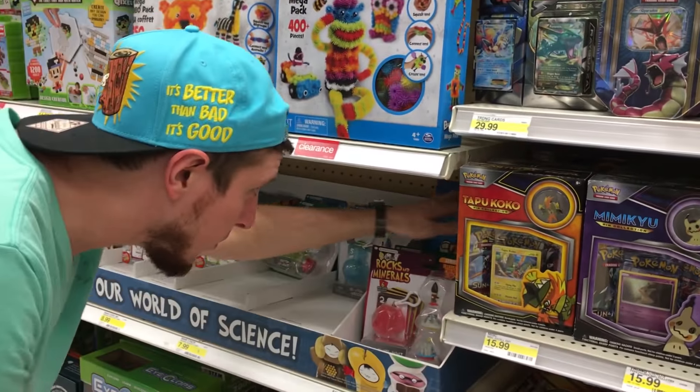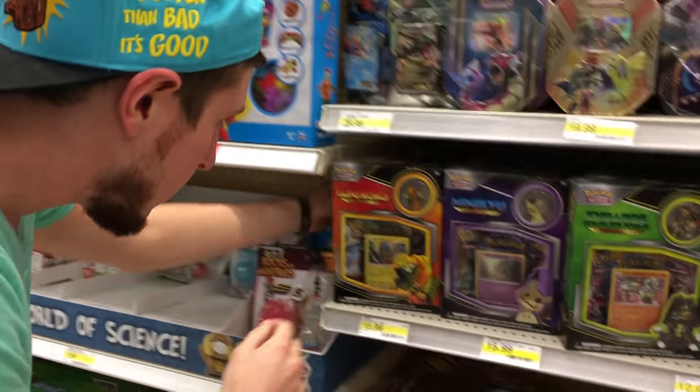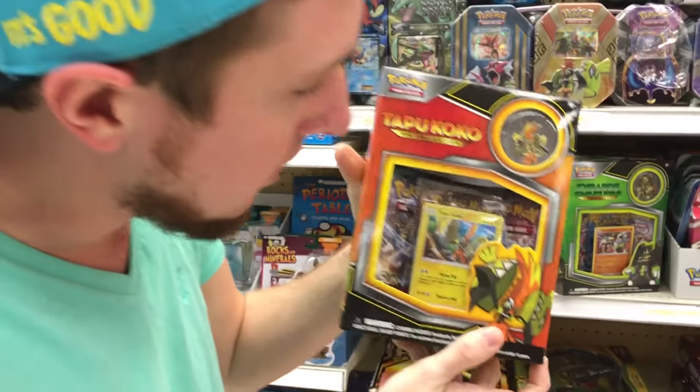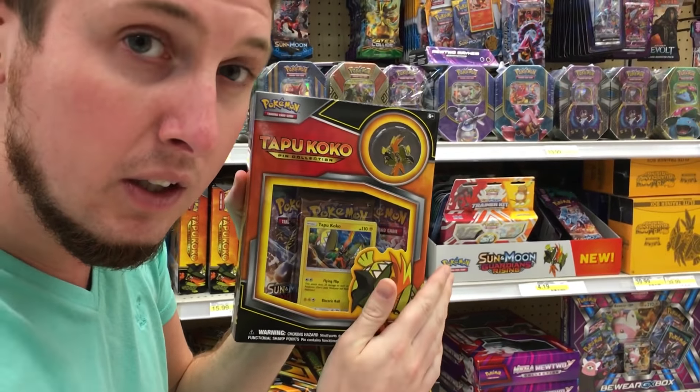One, two, three, four, five — I'm going to go with number three, right back here. We're gonna get this one, and then hopefully this one right here has a double colorless secret rare. I can feel it, let's do this.